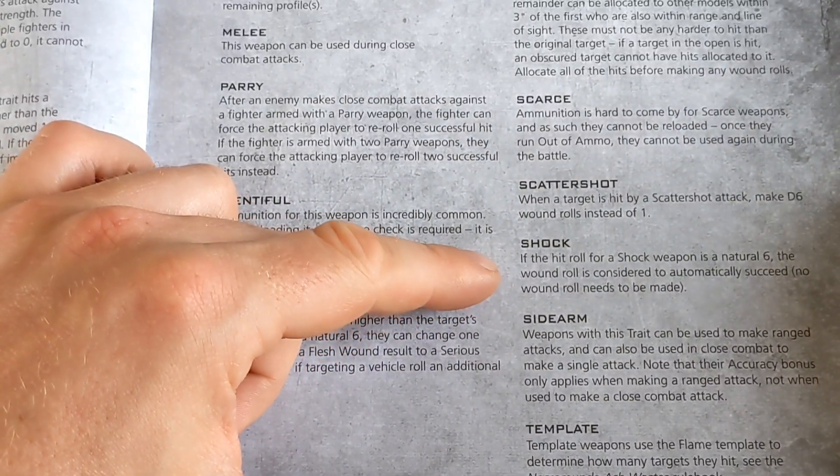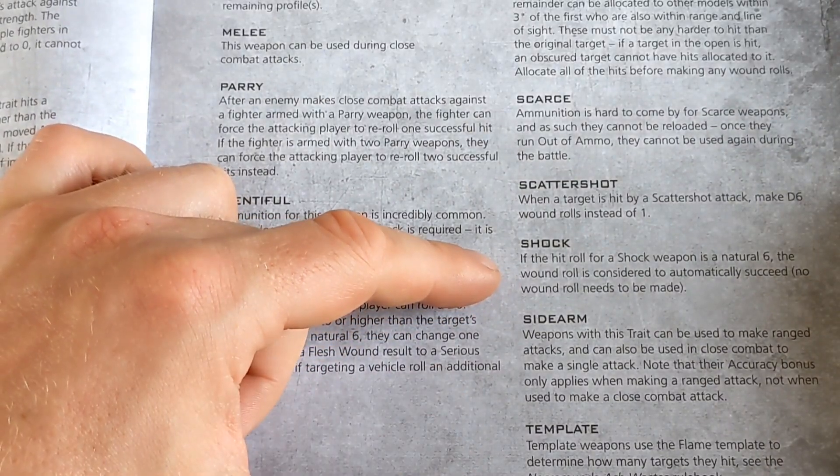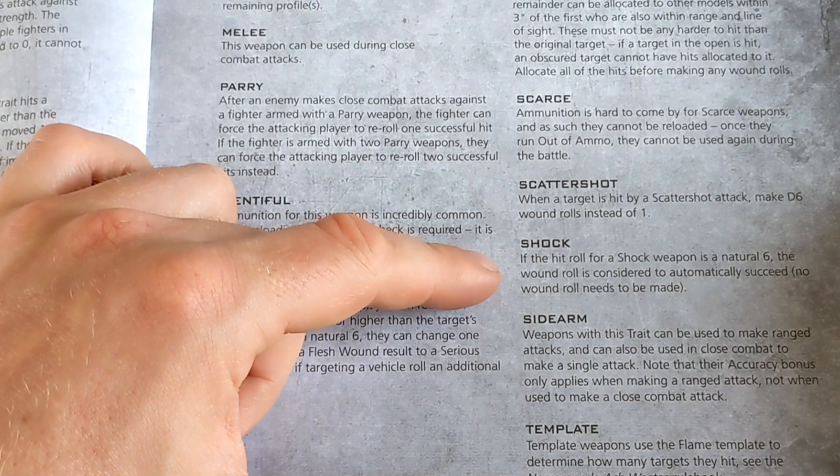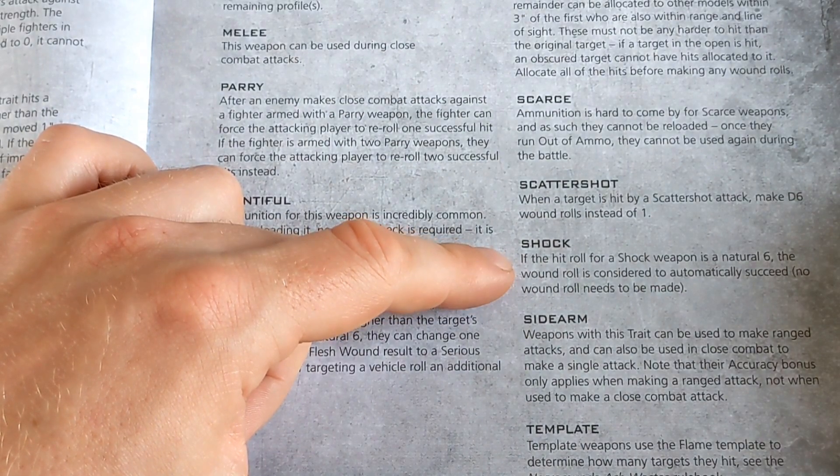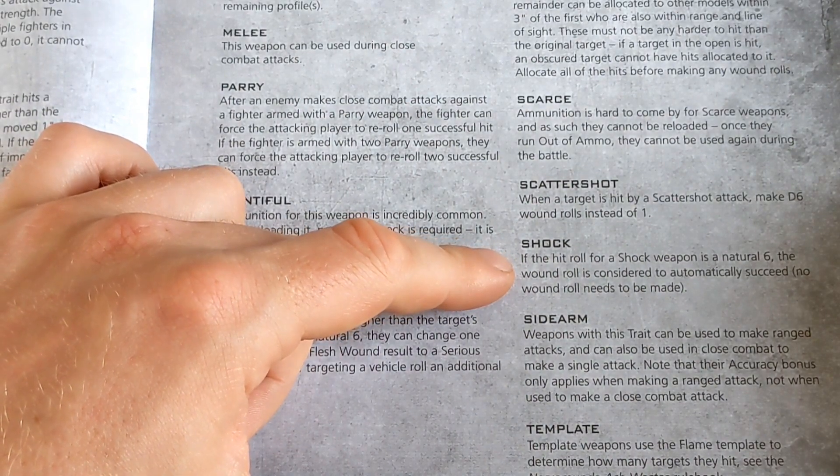Just because we have an awful lot of it, the Shock condition: if the hit roll of a Shock weapon is a natural 6, the wound roll is considered to automatically succeed. So a 5-inch template of that is pretty cool. I like the missile launcher — that's really pretty cheeky.